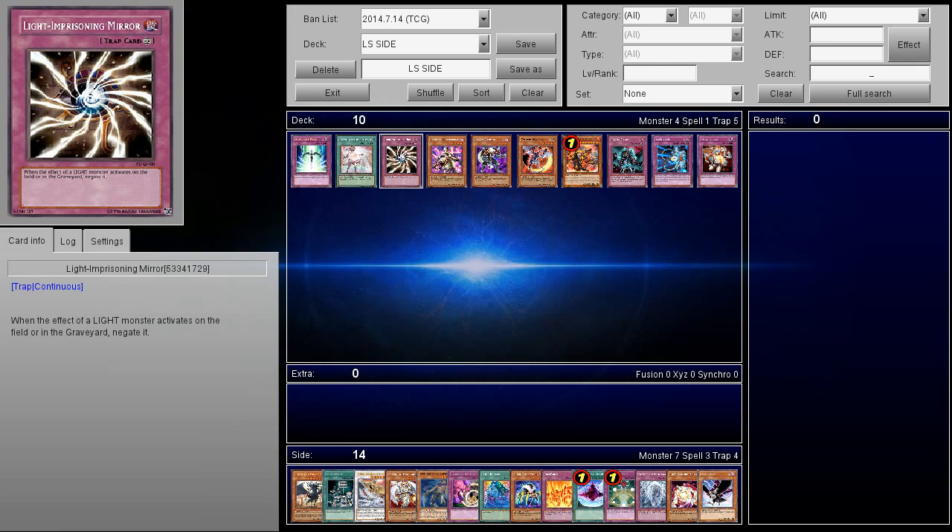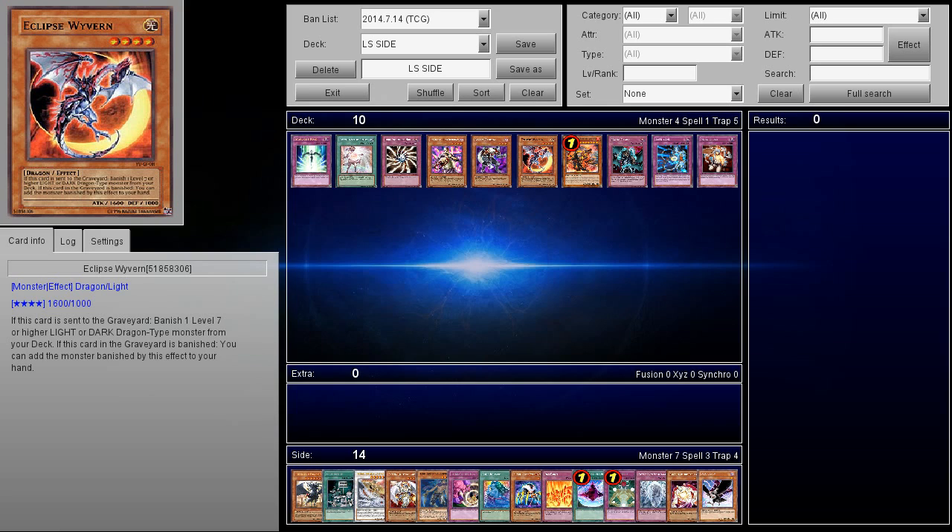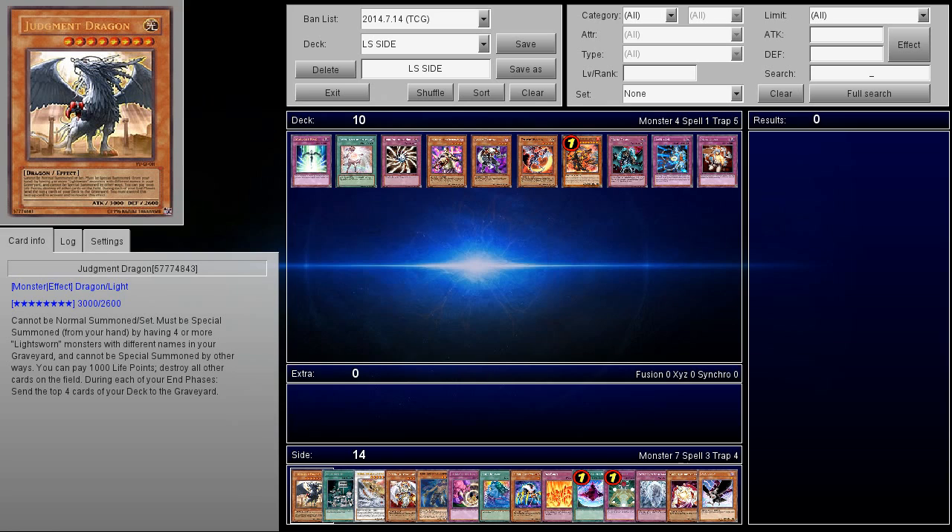There's also a card that some people like: Light-Imprisoning Mirror. The problem I have with Light-Imprisoning Mirror is if you don't happen to open up with it fast enough, sometimes they go Solar Recharge, Charge of the Light Brigade, or they start milling way too fast. They go Lumina, discard a card, bring back another Lightsworn, end their turn, and they start milling way too many cards. If you draw this card after they've milled like 10 cards, Judgment Dragon is still a 3,000 beater. And since the Dragon Ruler version has been popular, Light-Imprisoning Mirror won't stop them — they're going to still have big beaters, and that's still a problem for certain decks.